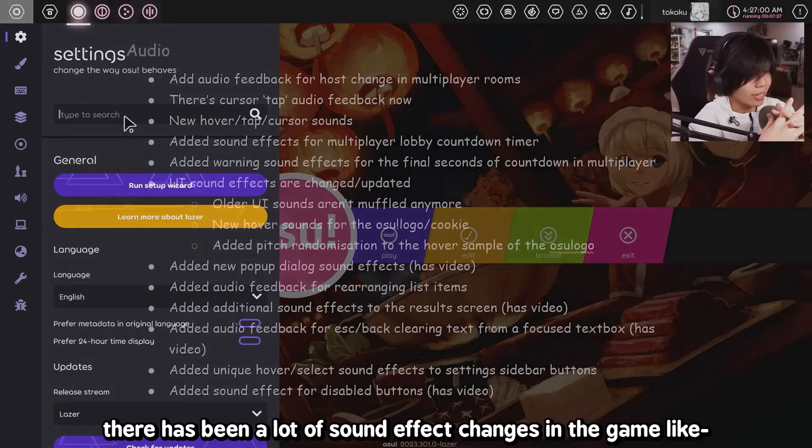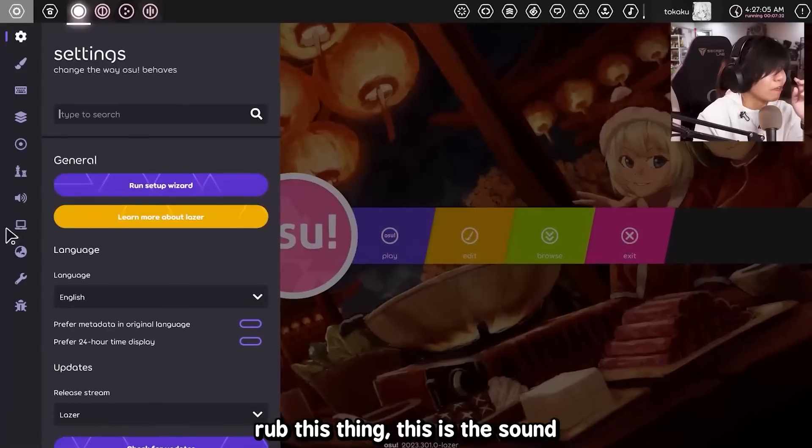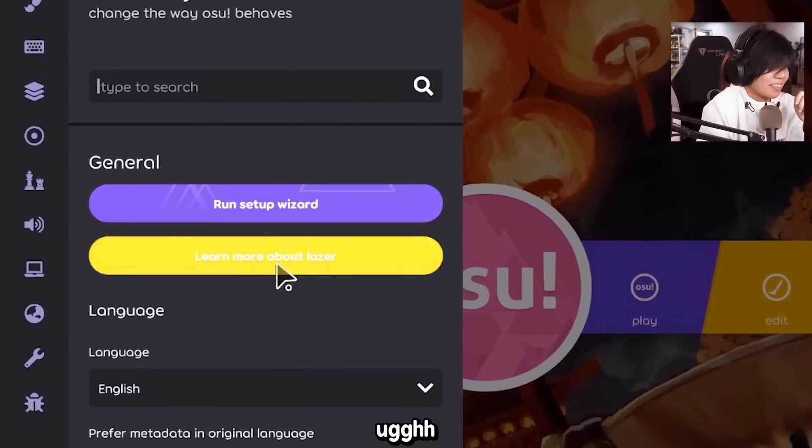This legitimately gives me an ASMR response and I have never felt so uncomfortable playing osu! before. Speaking of ASMR response, there's been a lot of sound effect changes in the game. Like, rub this thing — there's a sound. And it also gives me the tingles.